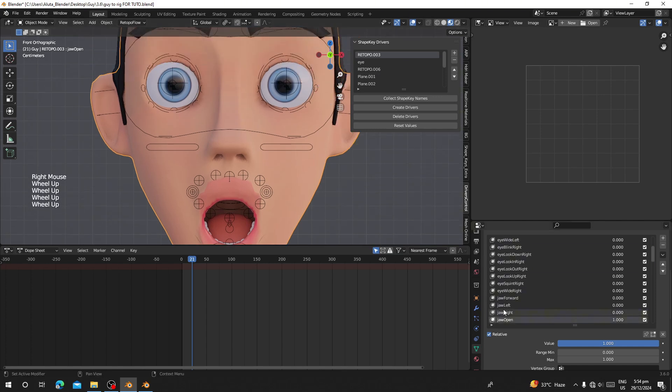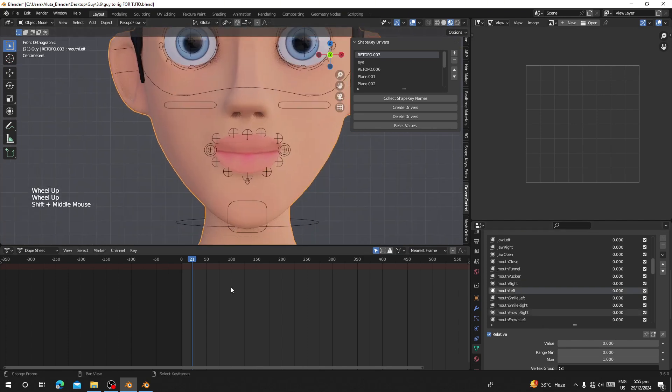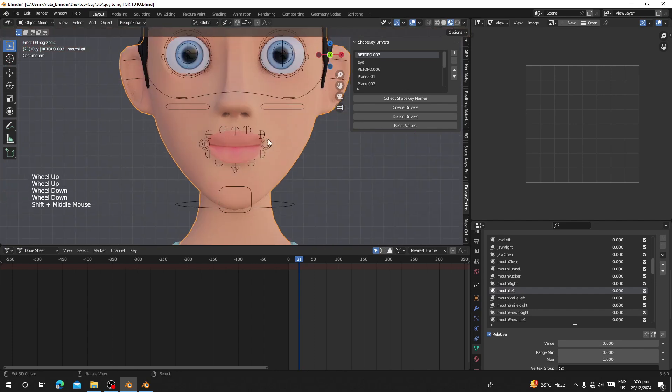Now you have all 52 ARKit blend shapes. You can export to a game engine, or you can use your iPhone to link it and control the face and mouth in real time. The next thing you can do to improve your blend shapes is refine individual shape keys.